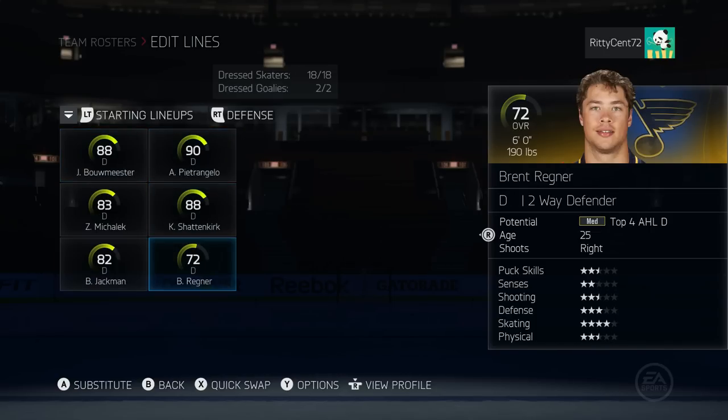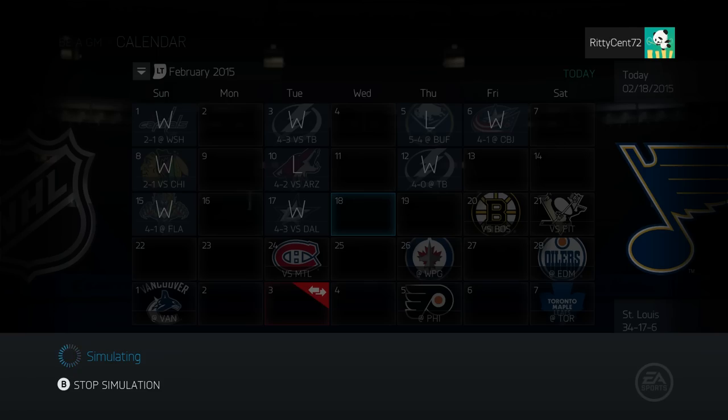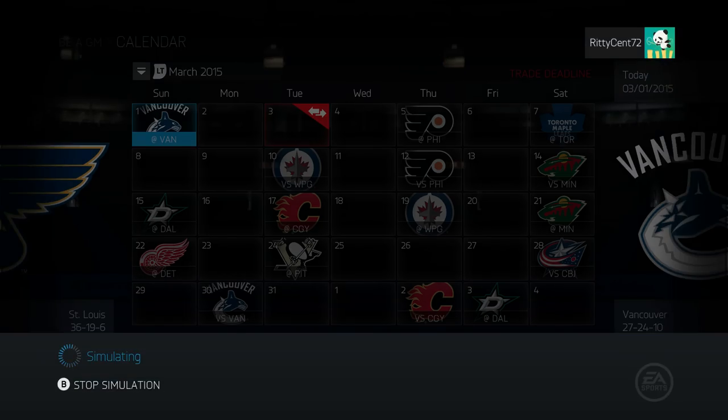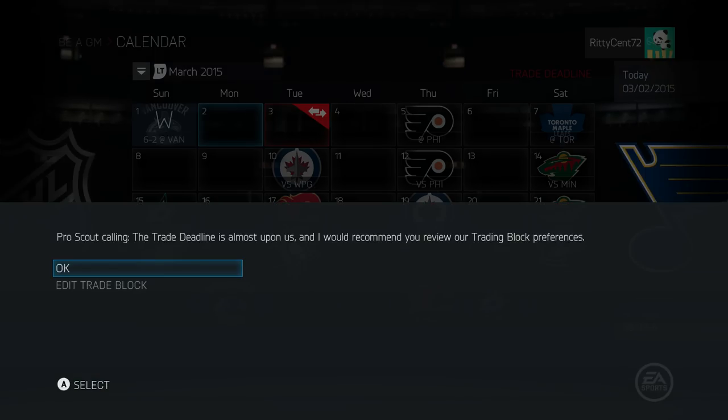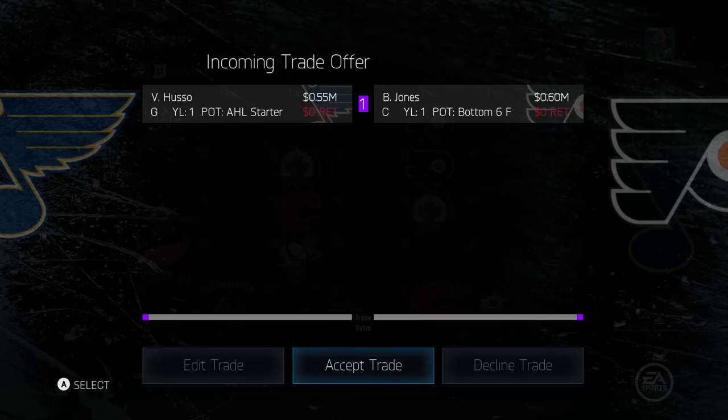Our third line is now incredible. Defensively, Brent Regner will be our new final pairing with Barrett Jackman. Just six more games before we reach the trade deadline - will we see any more trades? We're losing Ryan Reeves but getting back Torrey Mitchell. People are gonna think I'm the best GM ever with a trade like this. Gibbons will be joining the St. Louis Blues as well. We're also losing Villi Husso and getting back Jones.